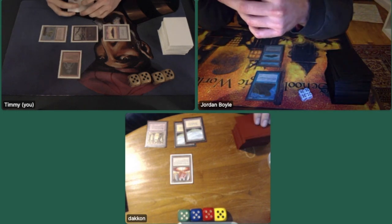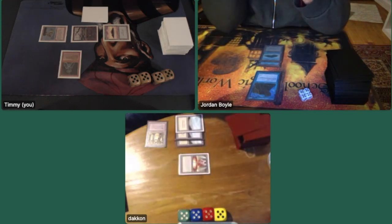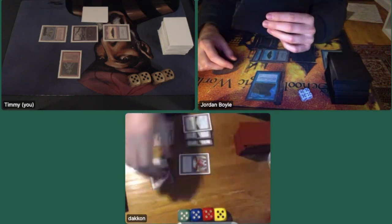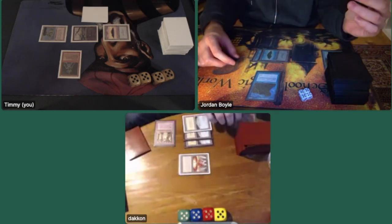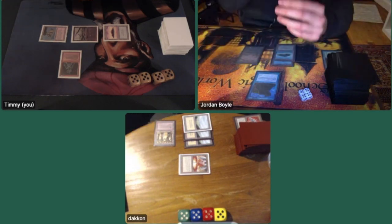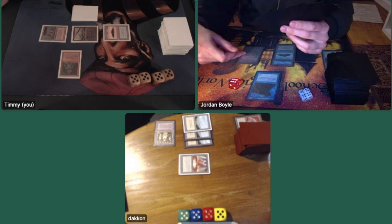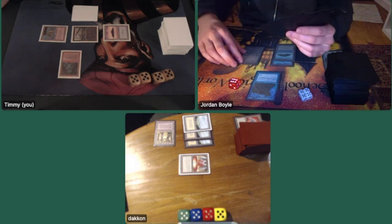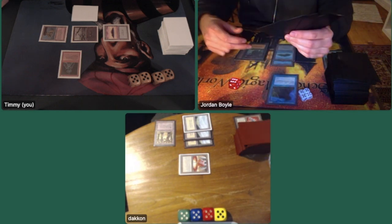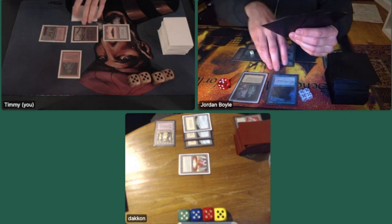Jordan is stuck on lands. I cast my first creature, the Uften Troll — a 2/2 red creature with one red regenerate, so it's pretty vulnerable still. Then we see Tetravus coming but a Mana Drain counters it. I'm really happy about the drain from Jordan — two players using their resources on each other is great in multiplayer. Jordan finally finds another land, a basic swamp, and with 9 mana from countering Tetravus, he taps black for a dark ritual.